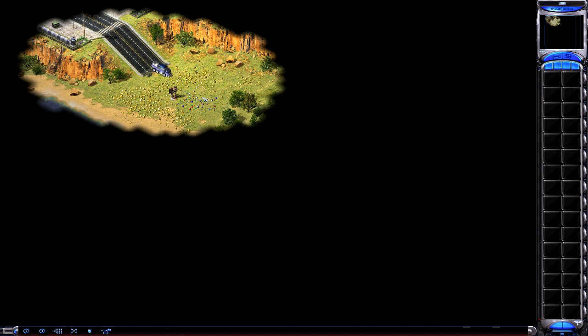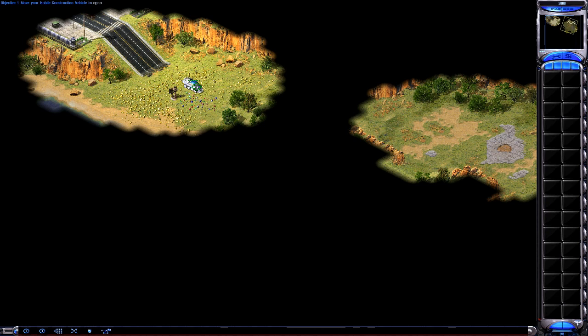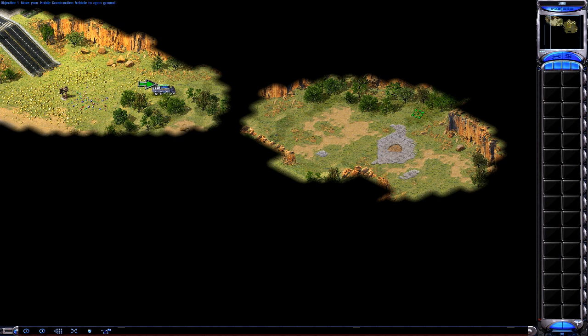Today you will fight a mock battle against another commander. He will command the red team, you will command the blue team. Select your mobile construction vehicle by left-clicking on it, then order it to move out of the base. Move out to the east and try to find some open ground.